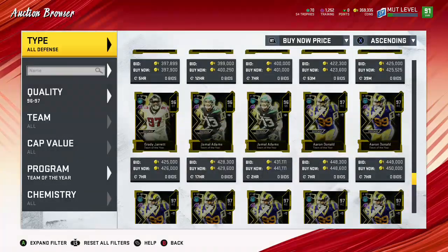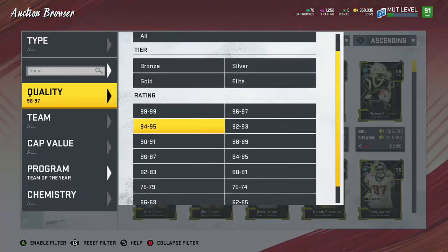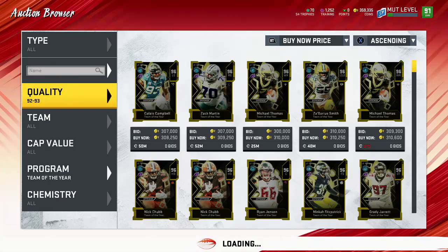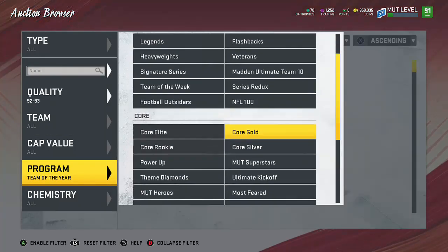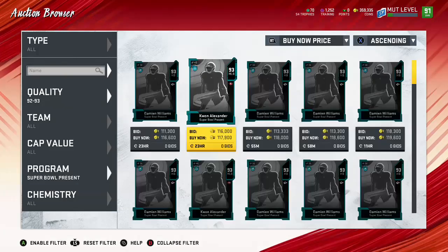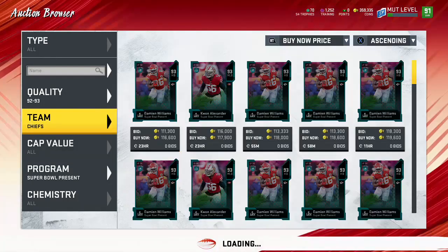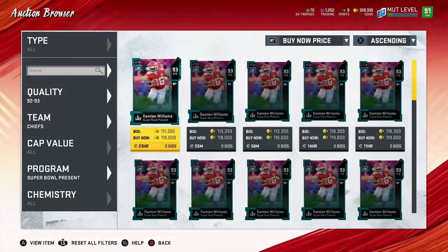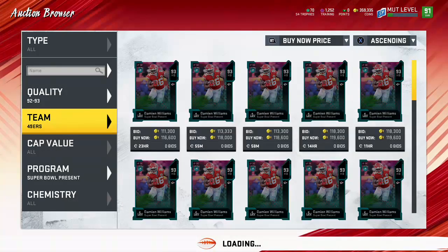So what you want to do is put it on all. To get the 93s that you need, you just put it to 92-93. I do it by going to the Super Bowl present filter. What you want to do is go by team — like Chiefs — and just keep flipping back and forth between Chiefs and 49ers.